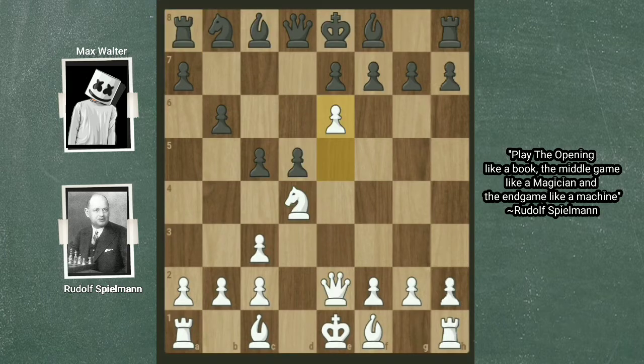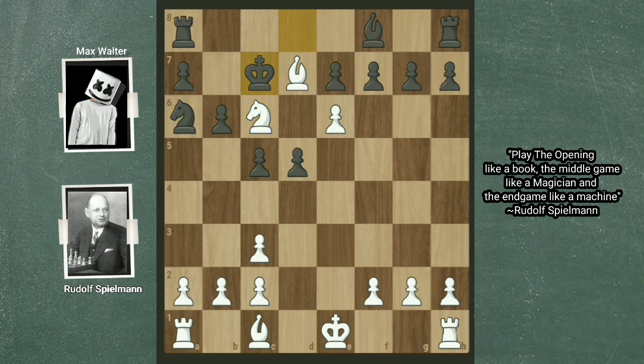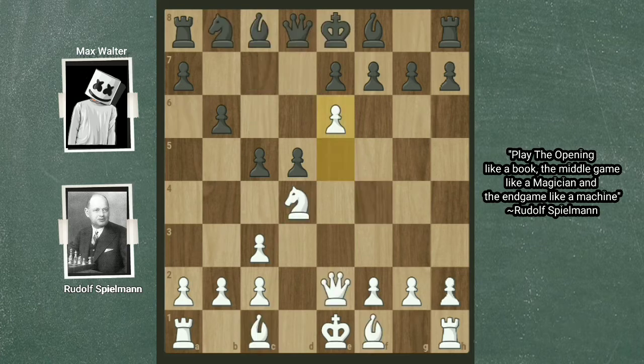After e6, what if black plays Ba6? Then white had prepared the move Q×a6, sacrificing the queen! After N×a6, Bb5 check — the only move is to block with the queen, so black is forced to give up his queen too with Qd7. Then B×d7 check, Kd8 is the only move, Nc6 check, Kc7, Bf4 check — and as you can see, white is a clear piece up. After e6 in the game, black played f×e6.